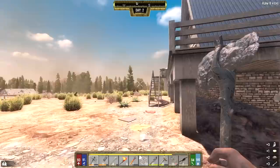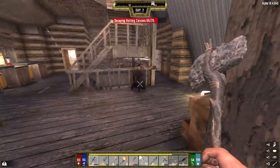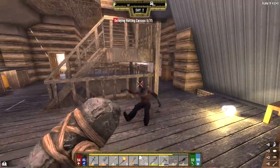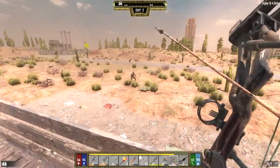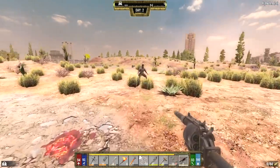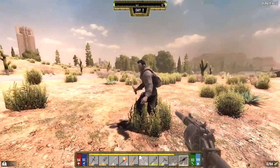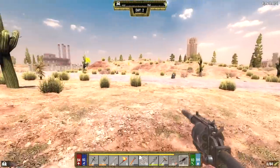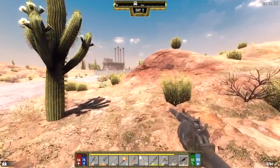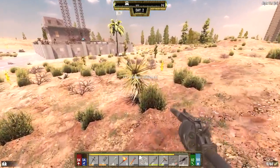Got a zombie beating on something — I think it's actually in the house. Yeah, hey, what are you doing in here, you son of a bitch — it's my house now! Got a guy down here. It says he's a Survivor. Apparently there are Survivors and Bandits, and only the Bandits attack you for no reason. Survivors don't attack you unless you attack them first, but Bandits will attack you on sight — you just have to make sure you know which one is which.